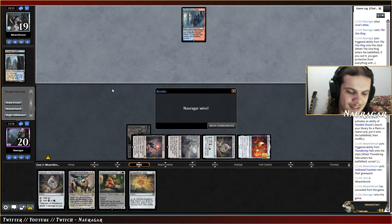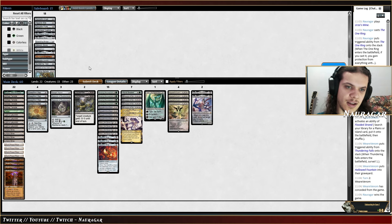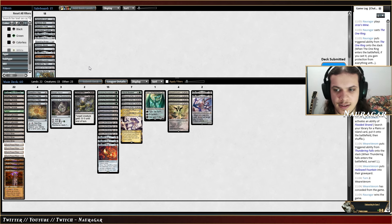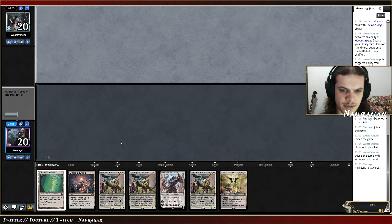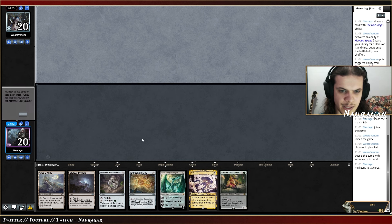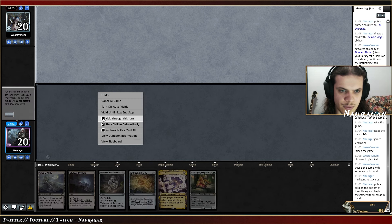They just conceded. Turn two One Ring seems to be too powerful. I'm not going to change anything in sideboarding — this is looking fine and we have the card on the sideboard. I'm not going to keep this hand though, going to press the temple and this is looking a bit better. Going to bottom again.